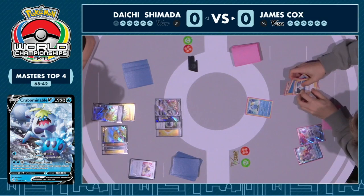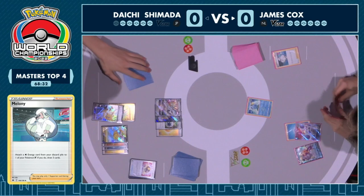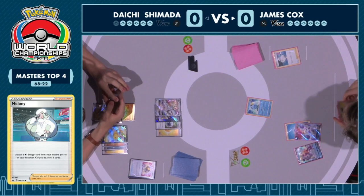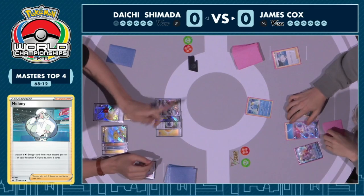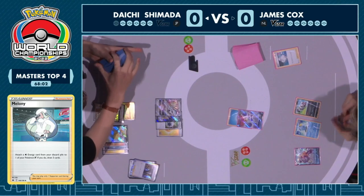Zigzagoon needs to use Headbutt Tantrum a lot. Scoop Up Nets are needed and a little bit of luck. Melanie also making her appearance, having to accelerate energies as quickly as possible without access to Star Portal — like a barbarian, one energy at a time. James has identified a really nice route, probably the best in this matchup, going with this non-lightning-weak attacker. The problem is inconsistency trying to power it up. Luckily found the Melanie by chance off the Marnie, but there's a Boss's Orders — that's a huge find — it puts pressure on but isn't enough for the knockout.